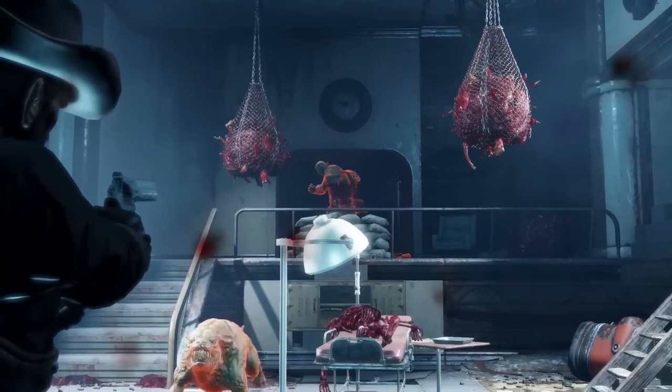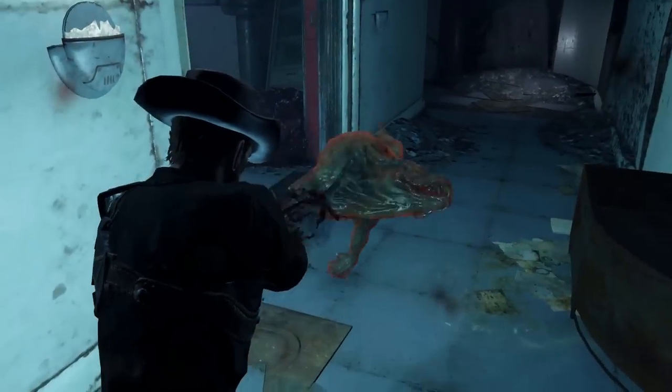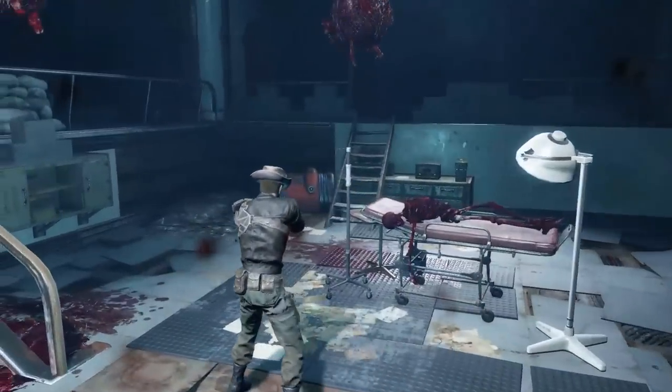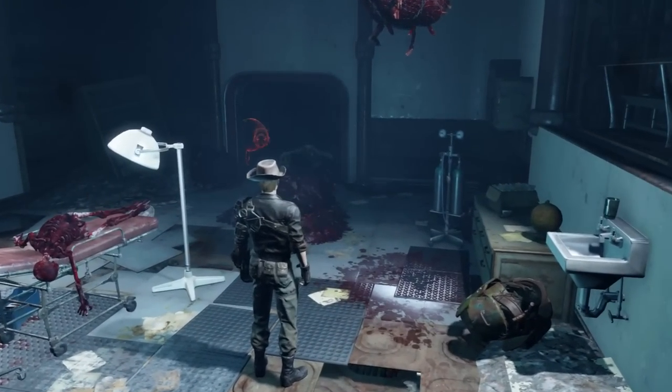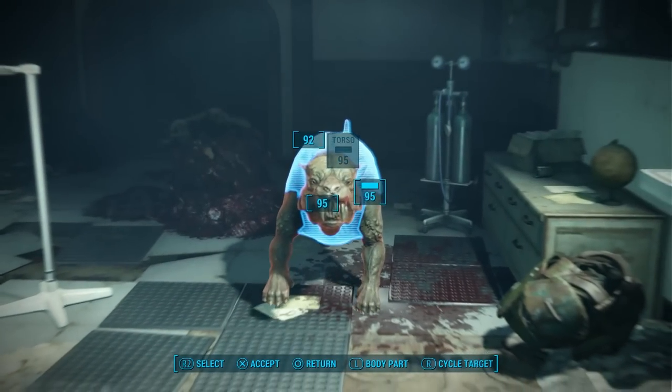If you've blown up the Institute or can't be bothered to find the holotape, you can download the KCI Helper mod and craft it at a chemistry station along with the Cybernetics in case you lost them. This is a fantastic lore friendly mod that restores cut content originally planned for Fallout 4 that I think shouldn't have been cut from the game. It's not overpowered and the perks make sense.